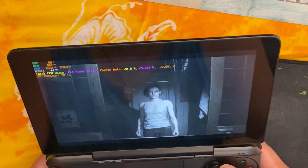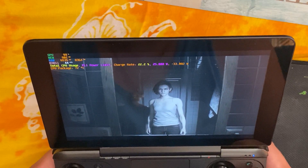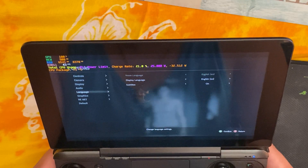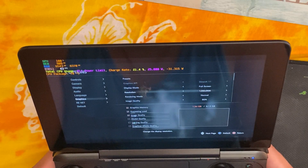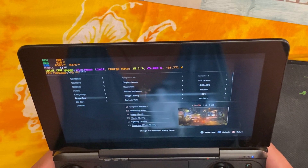Testing Resident Evil 3 on the GPD Win Max. Just follow my options right here — put the presets on recommended and then change the image quality to 80%.